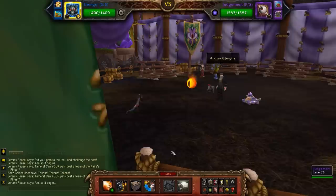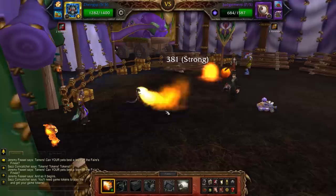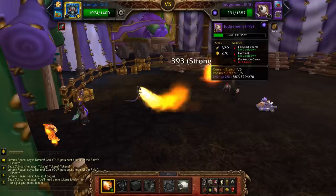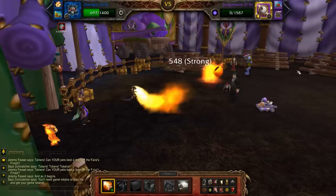He's going to start with Judgment, which is his Darkmoon Eye Pet. You can see his moves are all weak against us as a Mechanical Pandaren Dragonling. The whole strategy against this pet is to mash your Breath button — it will kill him before he kills you. It's really as simple as that and doesn't take very long.